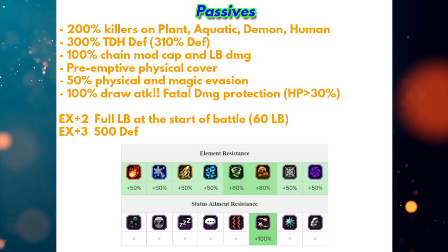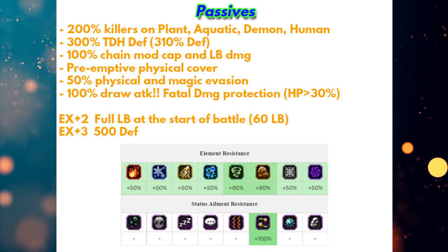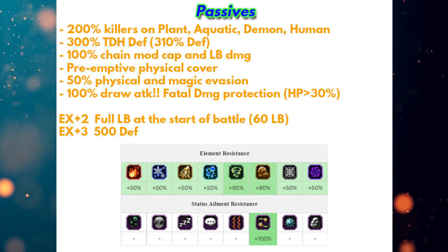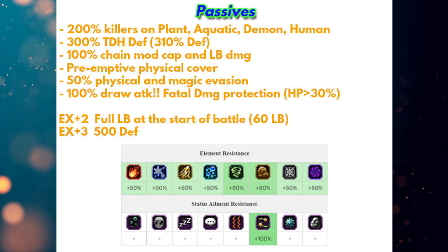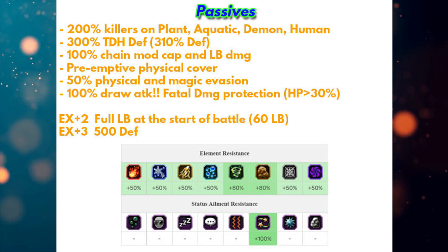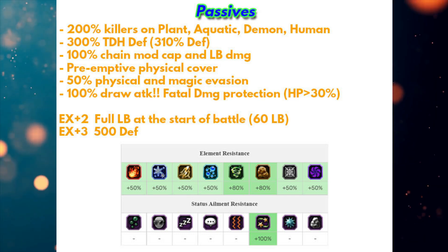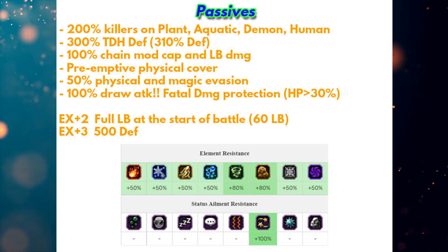He also gets 50 physical and magic evasion, so if you want to make him into a 100% dodge tank it is really easy to do. And if somehow the enemy is able to bypass your evasion, you still have very high defense which can withstand enemy attacks - a very good combination.